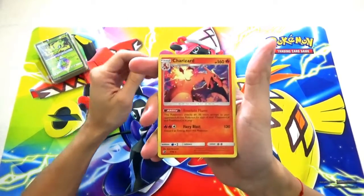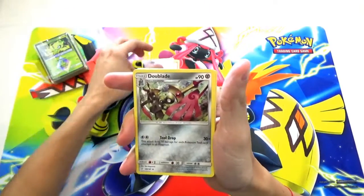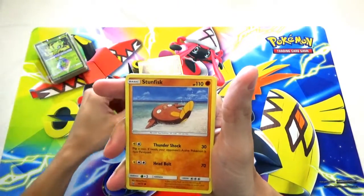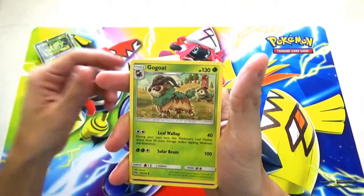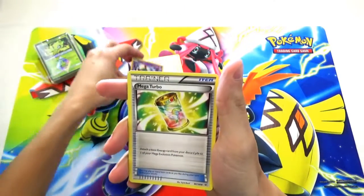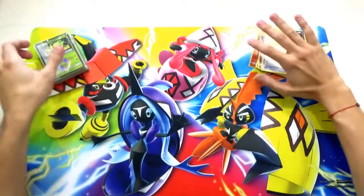We got Charizard, Alolan Rattata, Dooblade, Pikachu, Stunfisk, Combi, Gogo, Misdrevious, Natu, and a Mega Turbo trainer card for mystery pack number one.